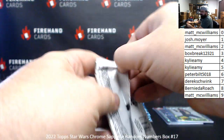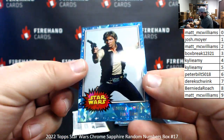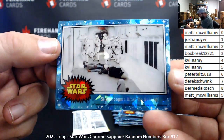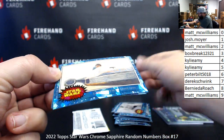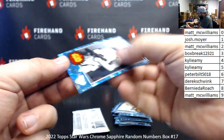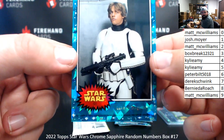Two packs left. Card 58, Harrison Ford is Han Solo — Bernie DeRoach, spot eight. Card number 93, Stormtroopers Blast Rebels — Box Break, spot three. Card number 25, Luke Rushes to His Loved One — spot number five, Kylie Amy. Card number 125, Luke in the Skies — another Kylie Amy, number five.